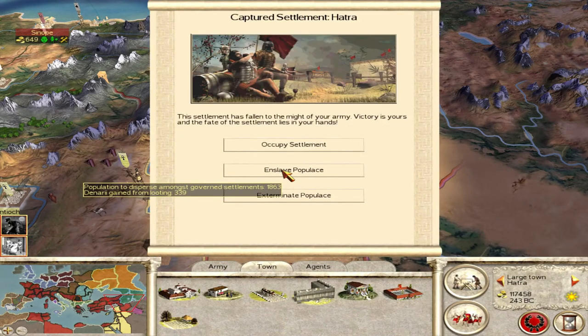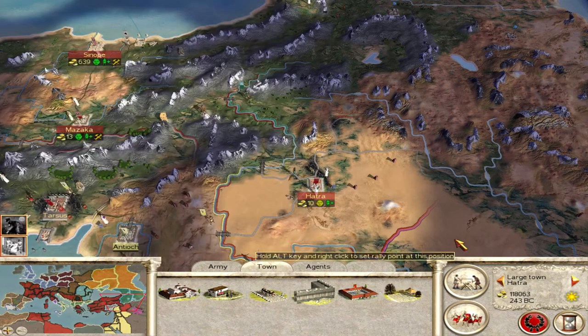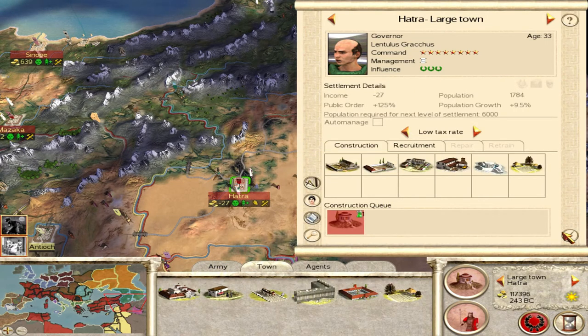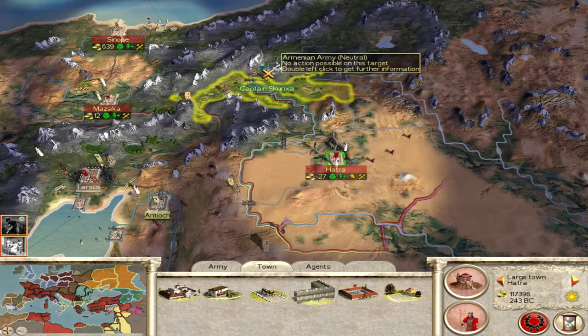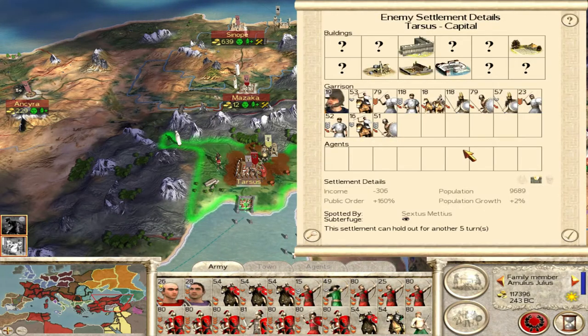Hatcher is taken - it's a large town, we can afford to enslave it I think. It gets a retinue body slave for Lentulus Gracchus Dionysus - no thank you, let's go Jupiter. Let's recruit an Auxilia instead of a peasant as the bodyguard here, just in case the Parthians or Armenians decide to have a go. The Armenians have an army here. Let's see what we can do about this one.